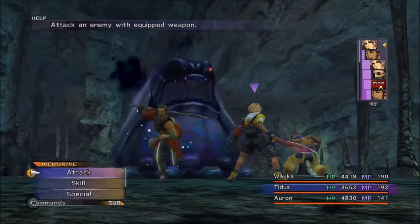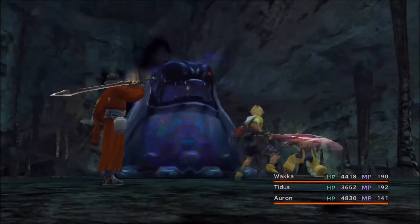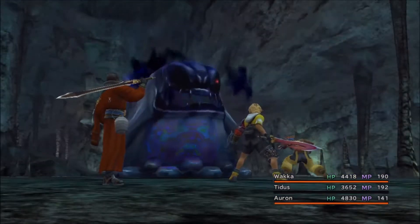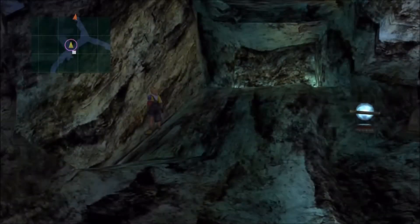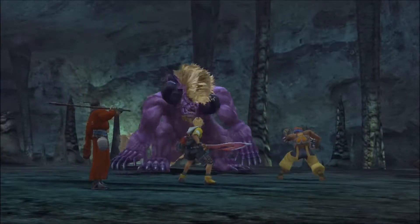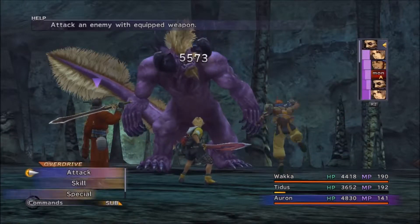I guess there's some new enemies here. Obviously we've got the Jumbo Flan — that's probably one of the more annoying ones. Definitely get an armor break on it, and that way your characters that don't have the piercing weapons are able to do decent damage. I'm still trying to capture everything, so it's really nice to get that armor break off. Otherwise you can use magic abilities on them. I prefer the armor break and then the capture weapons.